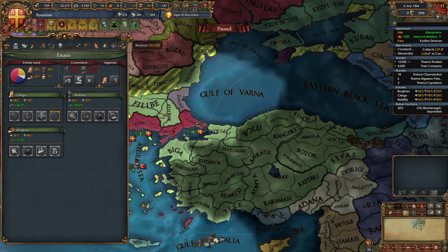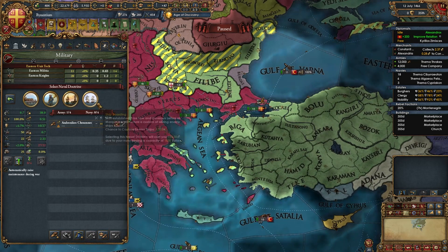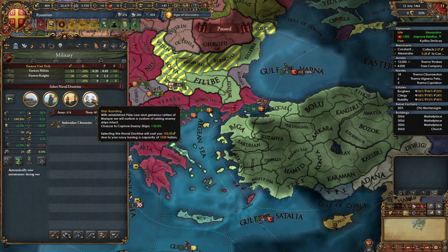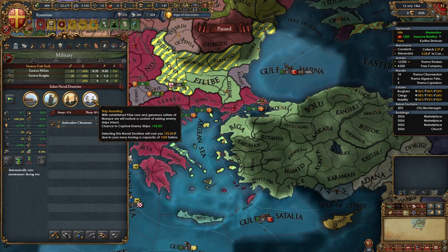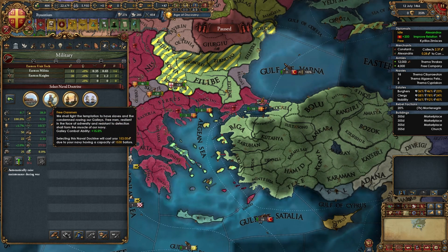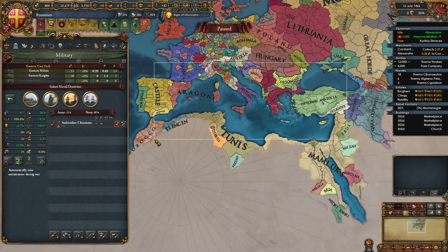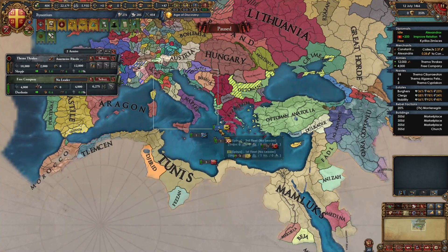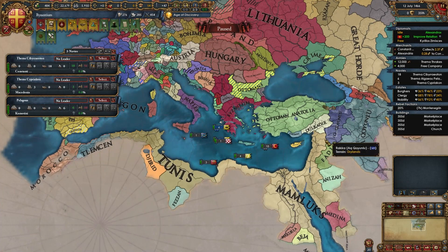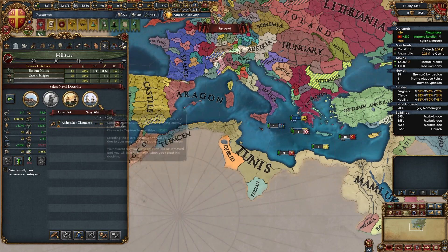With around 1,000 ducats available, buff up your nation. For your naval doctrine, I recommend either Shipboarding for 33% chance to capture enemy ships, or Free Oarsmen for 15% galley combat ability. I'll take Free Oarsmen as it's slightly better in the Mediterranean — helping versus the Italian nations, the Ottomans, the Mamluks, and others. You can swap to it anytime.